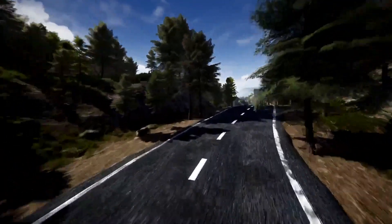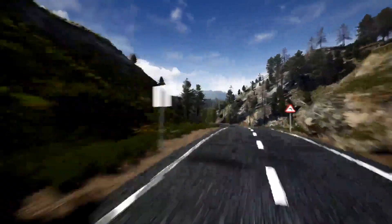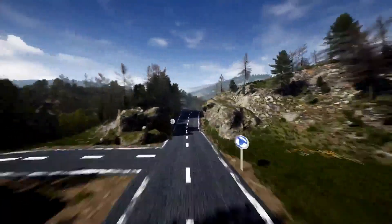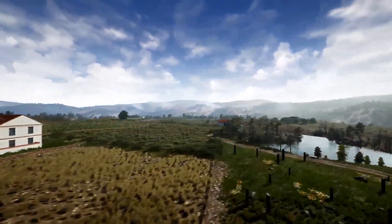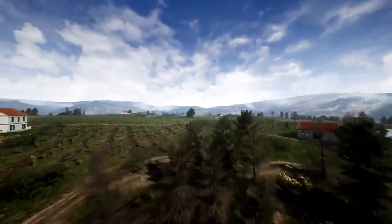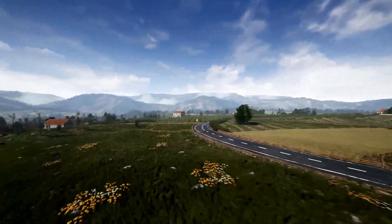There are 82 unique meshes in total, all with collision, and vertex counts ranging from 32 to 35,000, with LODs included. There are 100 materials — 22 master materials and 80 material instances — plus 165 textures at 1K, 2K, and 4K resolution. Note that procedural foliage needs to be enabled in Editor Preferences under Experimental, and they recommend opening the showcase map first.